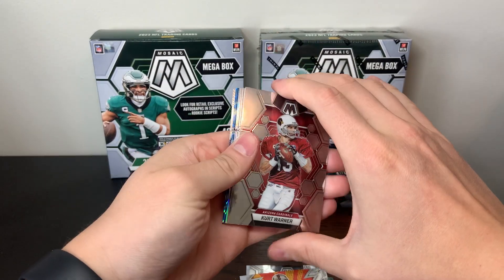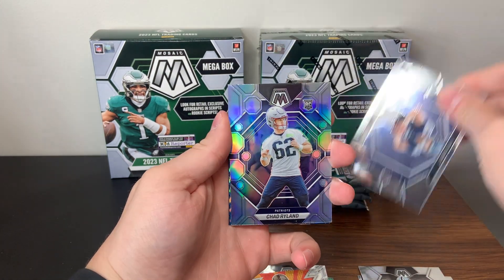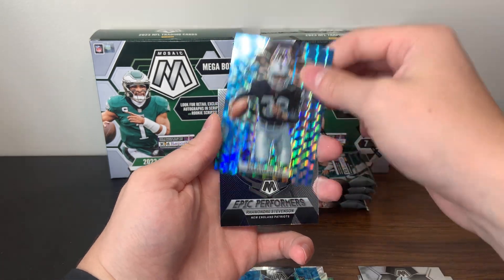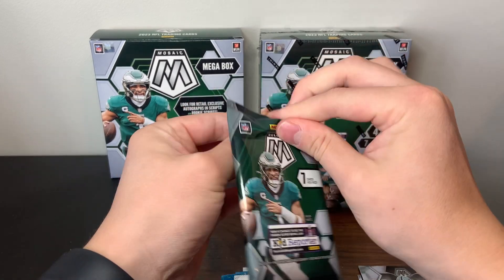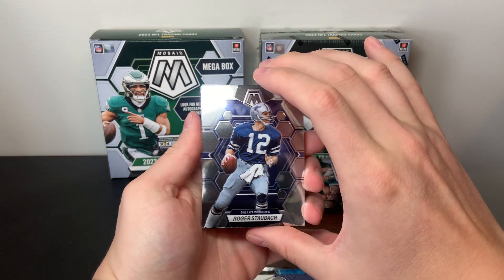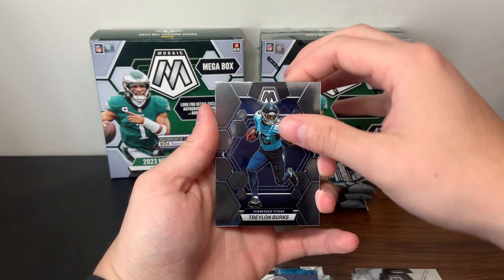Here is pack number two. Looks like we have a silver and two more blue reactives. Hunter Renfro and a Will Levis NFL debut. Then a Chad Ryland silver with a Trey Tucker blue reactive. And a Marcus Allen — back-to-back Raiders. And a Rolander Stephens Epic Performers.